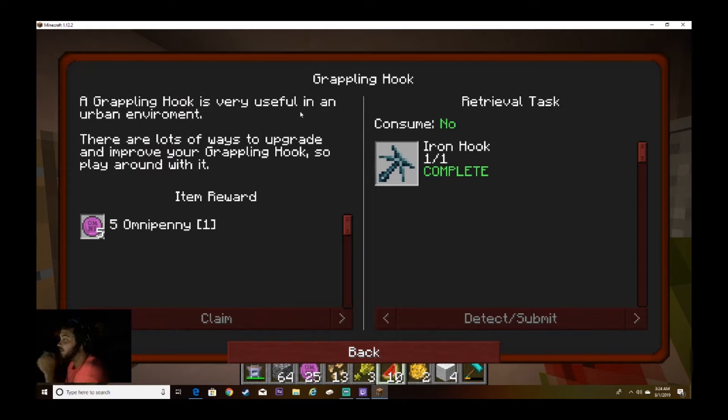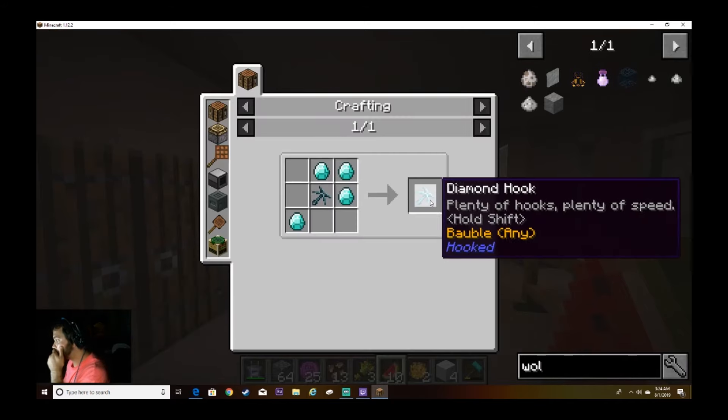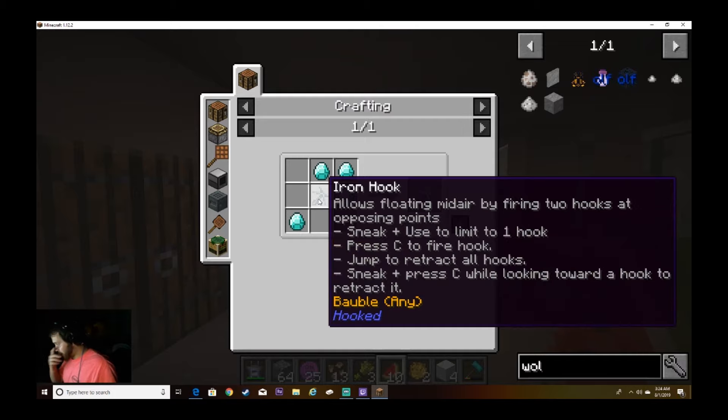The grappling hook is very useful in an urban environment. There are lots of ways to upgrade and improve your grappling hook, so play around with it. It allows floating midair by firing two hooks at opposing points. It's a bobble, so you can put it on you and it won't be in your inventory in the way. Sneak plus use to limit to one hook. Press C to fire hook, jump to retract all hooks.